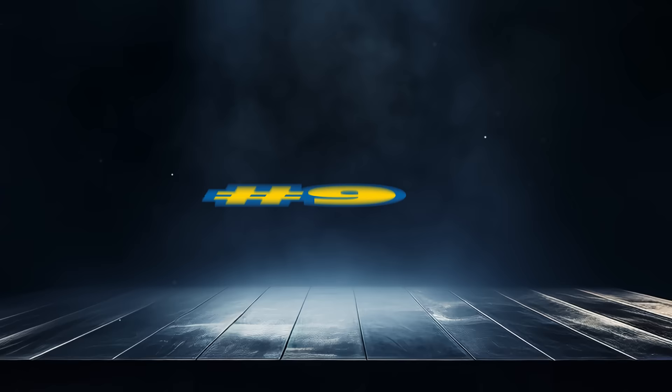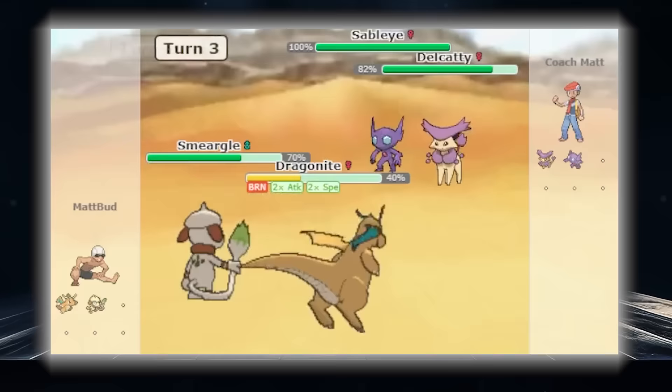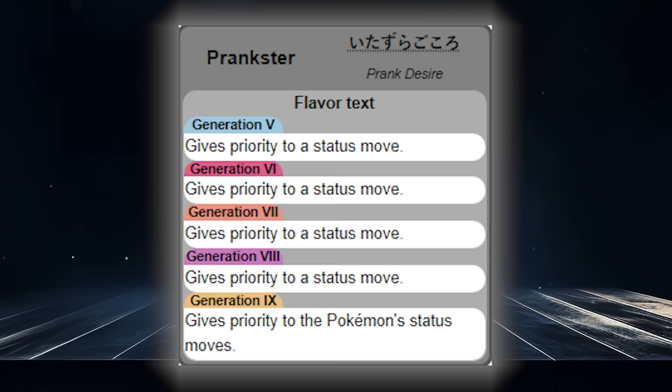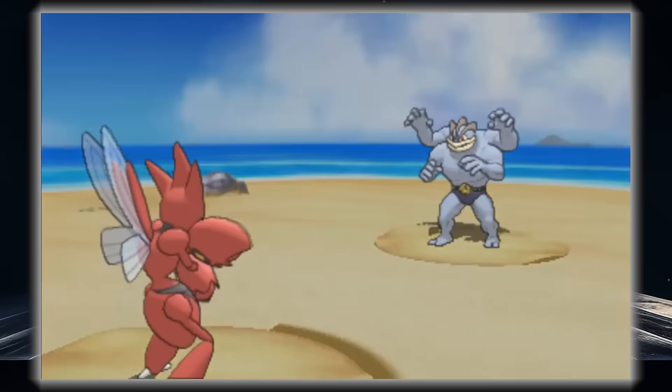Number 9 on this list goes to another doubles-based protection move. This is Quick Guard. While it is a pretty niche type of protection, only blocking priority moves, it allows your ally to not worry about getting Fake Out flinched turn 1. You can protect a low-HP ally from getting picked off by priority, and you can aid your ally in setting up by blocking Thunder Wave, Taunt, or more from Prankster users since they are classified as priority. Overall it can be a pretty decent move, but definitely not a higher-tier protection option.